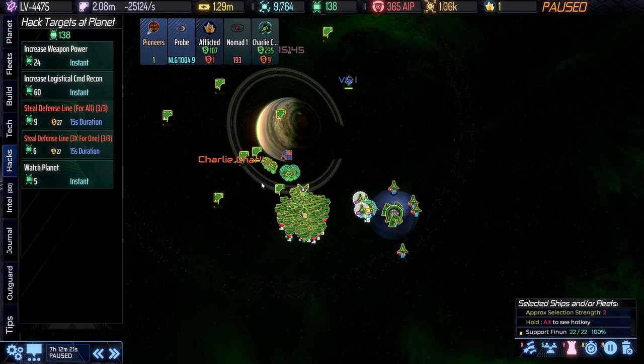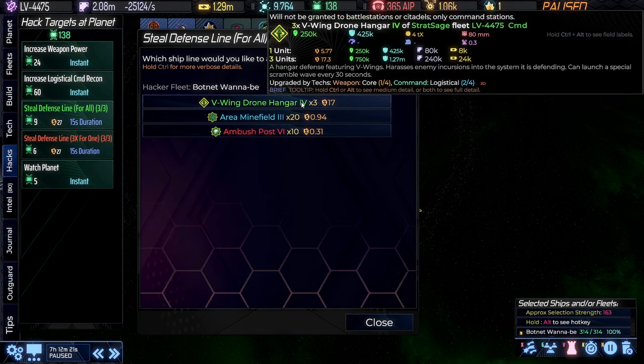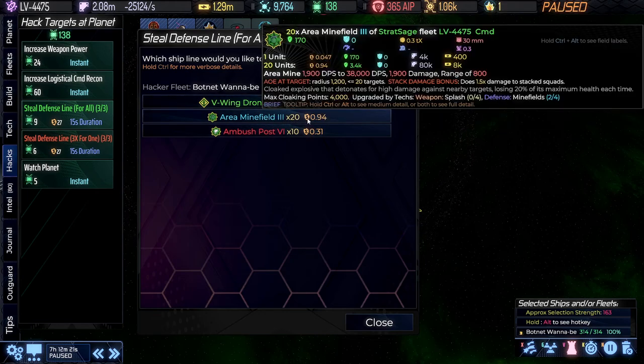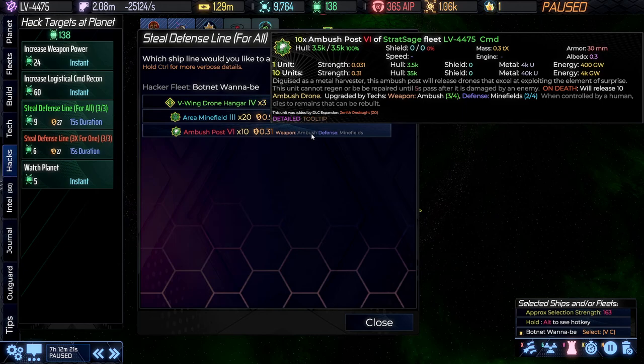Let's do some hacking. We could go after the V-Wing drone hangars — I like the way they help slow a bunch of ships down — but I've focused on the minefields and it's time to start getting that to pay off. The ambush post being Mark VI and being in the ambush and minefield category should help us. I don't really like the disguise ability; I like the ambush drones. I'm going to use them more as traditional minefields.